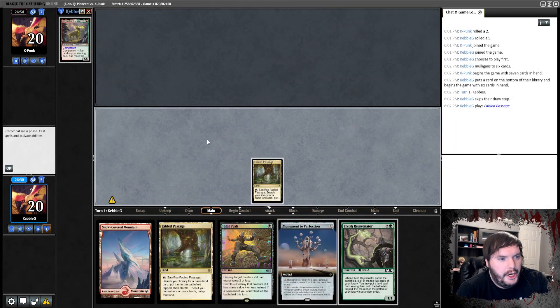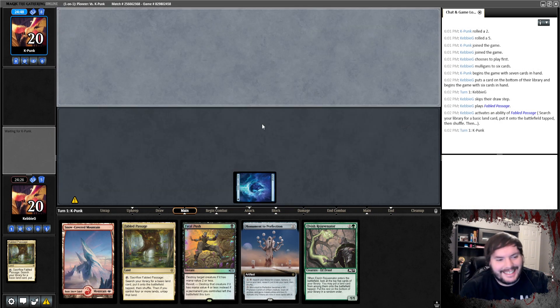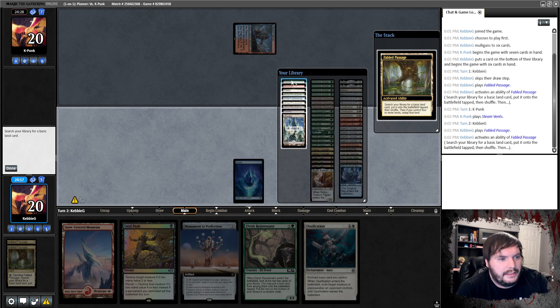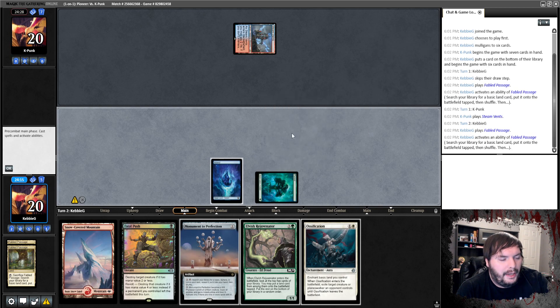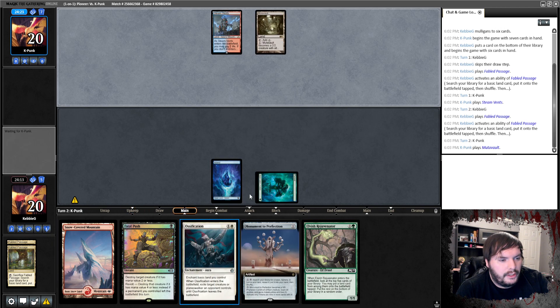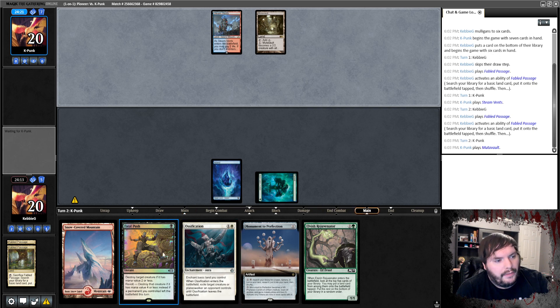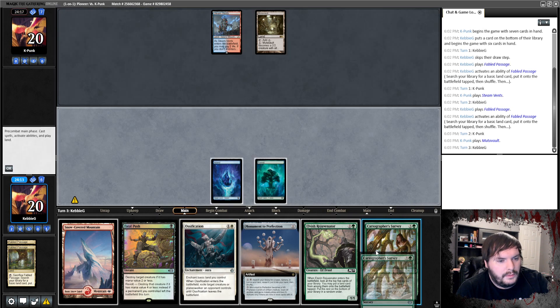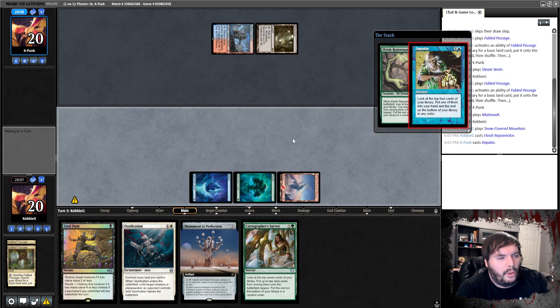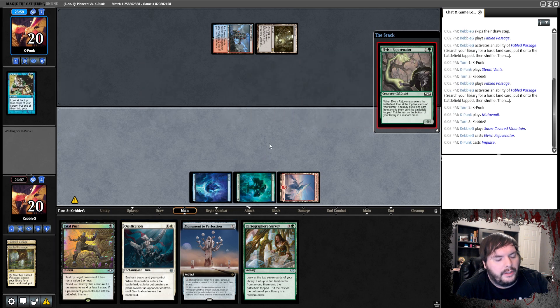Fable Passage — I was going to grab the Forest, there are just so many options. When you play this deck you should prioritize green because most of our stuff is green. Steam Vents tapped, passes, Fable Passage — crack the passage this time, get a Forest. We've got three colors now, but we don't have the white for Obfuscation, so we have to figure out which to prioritize. Fatal Push is instant speed so we'll probably prioritize that. Drop Rejuvenator — hoping we find a white or black source.